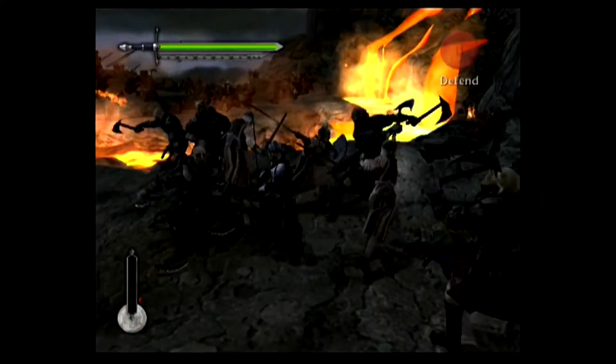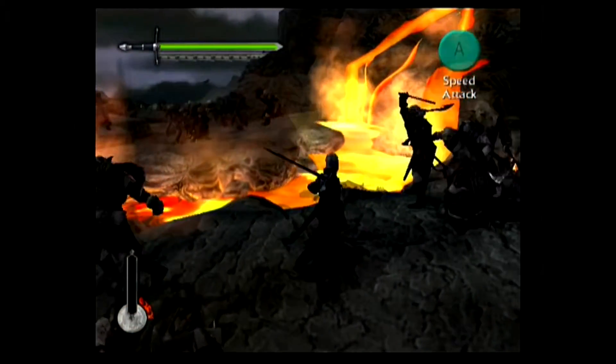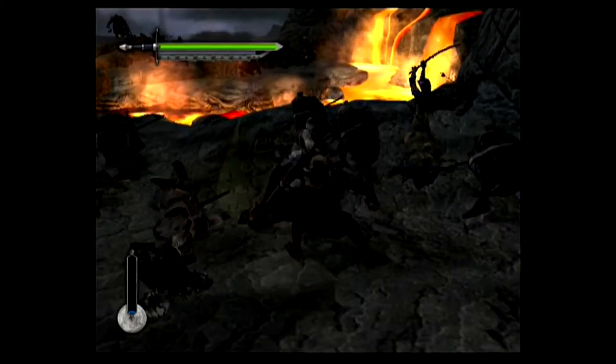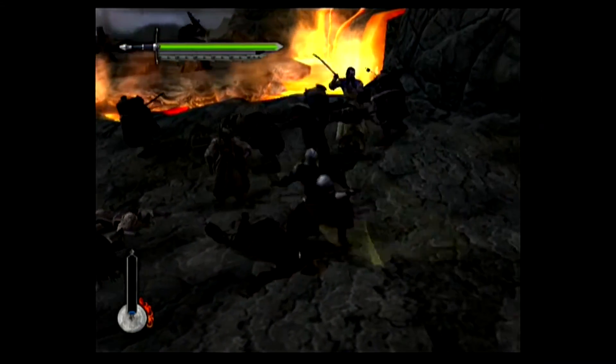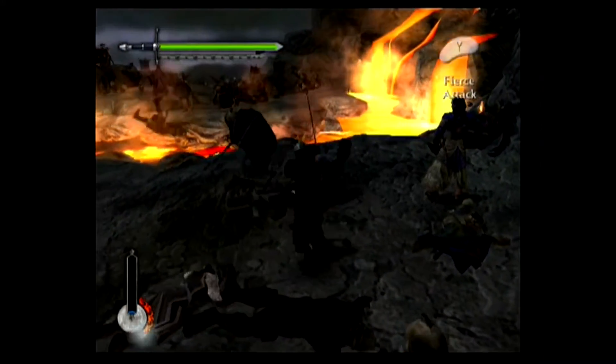This stage acts as a tutorial, telling me how to defend and fight. Speed attacks are the quicker attacks for defenseless enemies and feast attacks are used for destroying shields. I have a meter in the corner that fills up as I damage enemies in quick succession without taking damage myself. The higher the bar, the higher my rank for killing that enemy.